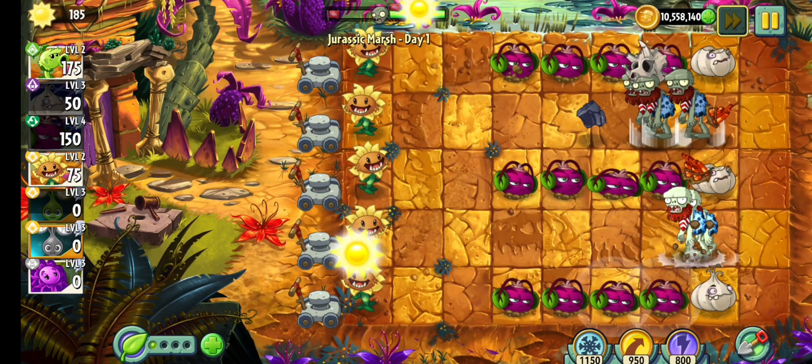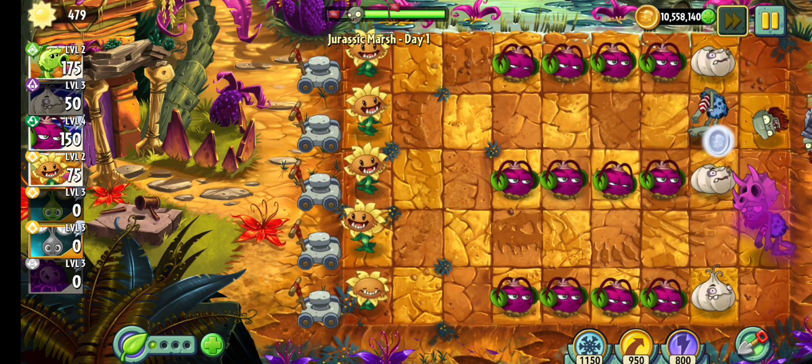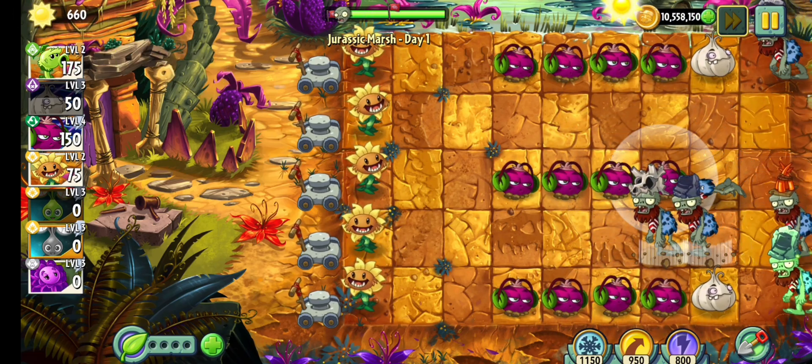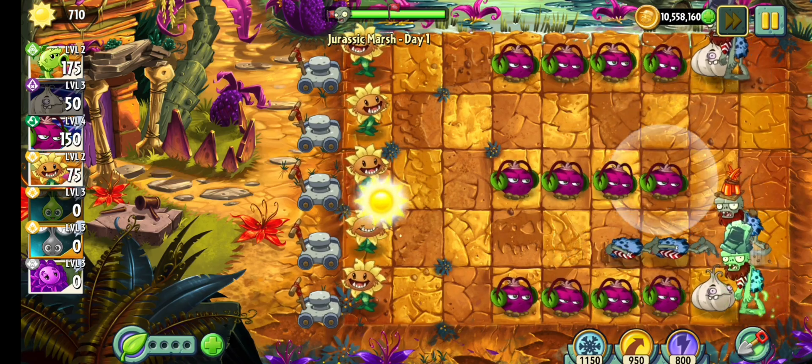I don't know why it showed me now, but up until that point I couldn't use Zen Garden to boost plants. Not like I needed it, but what is the point of unlocking that ability when I'm around the end of the game?